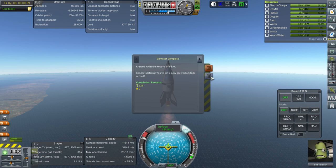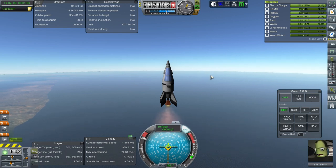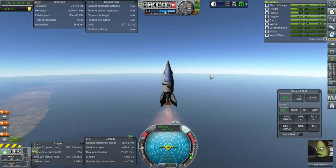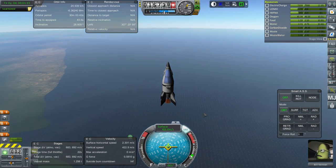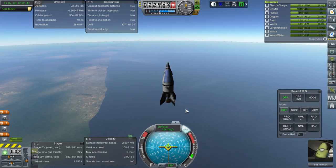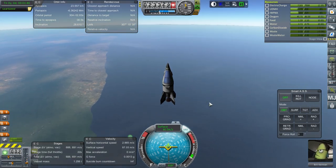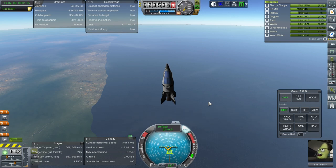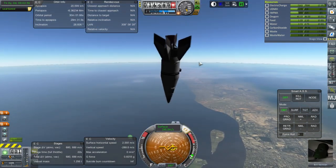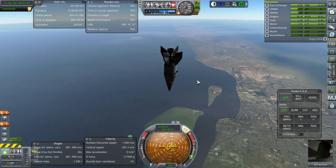Crude altitude record. Speed record. I sort of don't want him going too fast now — I think this time we'll test it as-is instead of having him go too fast. I'm worried about the pod flipping around because of the fins, but it's going to flip around anyway. We'll make sure to release the chutes before it gets too bad. Those two are armed. Hopefully we won't be going too fast for them.